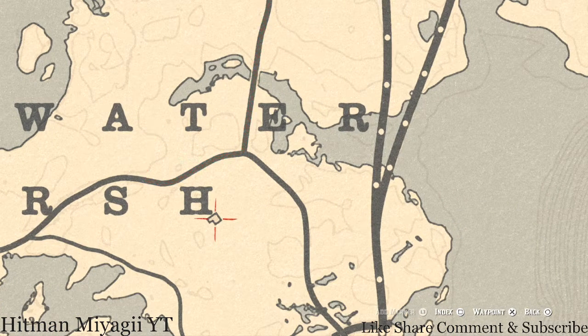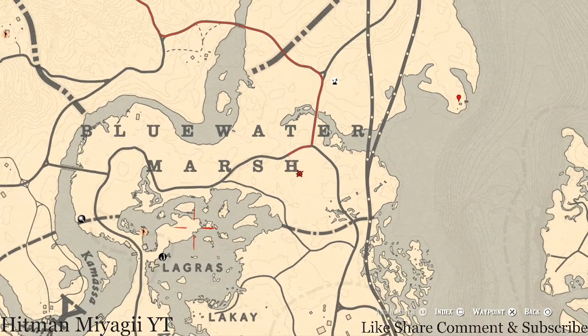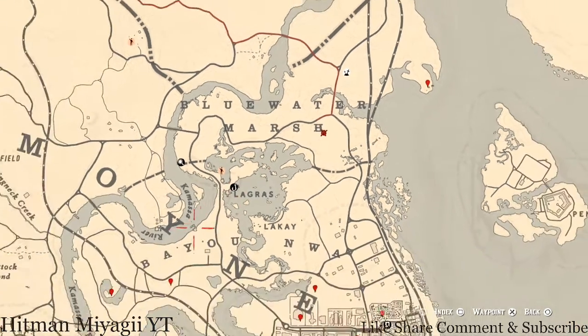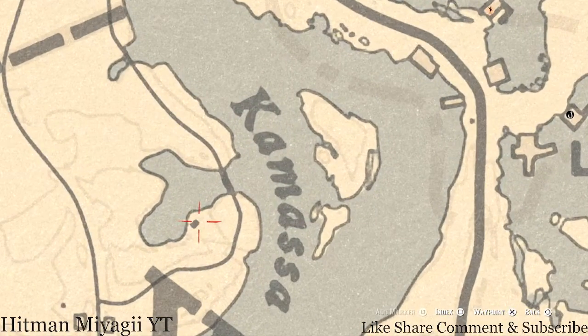Right here at this location inside this stilt house, you'll get a tortoiseshell comb. It's inside the house on the wash table that's on the other side of the dinner table.